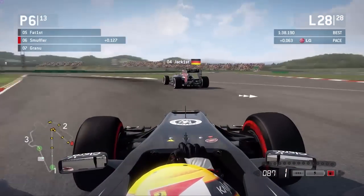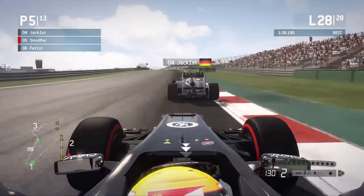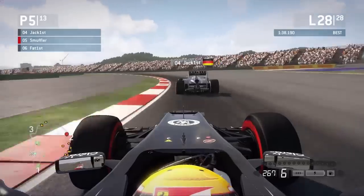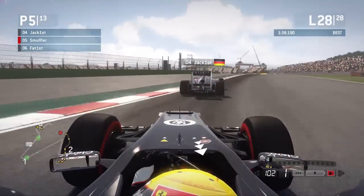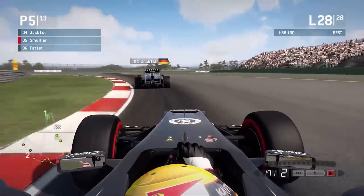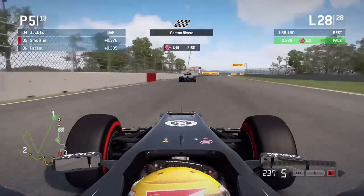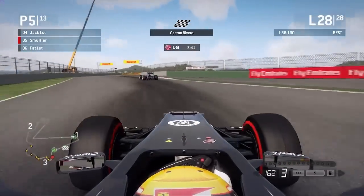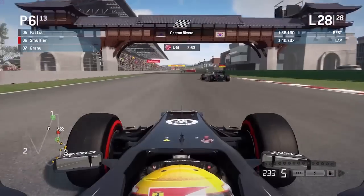Just behind Jack First, and we've discussed how difficult it is to pass in sectors 2 and 3. He went a little bit wide through that corner, but you weren't close enough to sneak up the inside. Three tenths behind Jack First, and he's just pulling out ever so slightly with the dirty air effect. Going through the final corner, just going a little wide. Out of fuel! You've run out of fuel as Gaston Rivero wins the race. Congratulations to Gaston Rivero — fantastic job to edge out Kifla by seven tenths, Alex Gillen by about three and a half seconds.